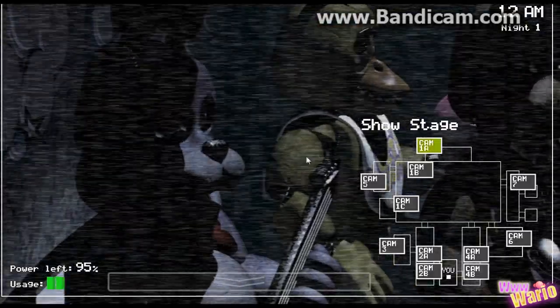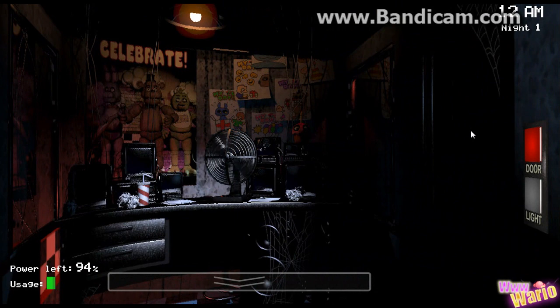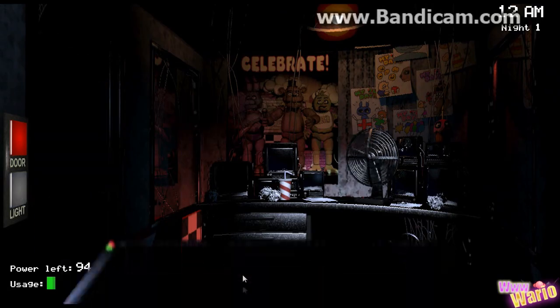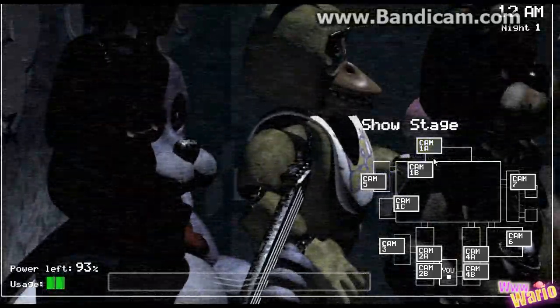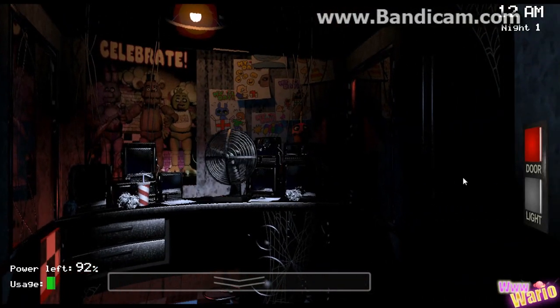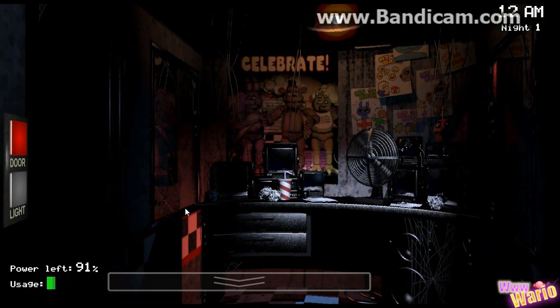Five Nights at Freddy's is all about saving power. This is basically us sitting in the office — we're going to sit there for five nights for some reason. And basically we are going to watch over these — I'll just call them dolls. This game consists of four, or technically five dolls.